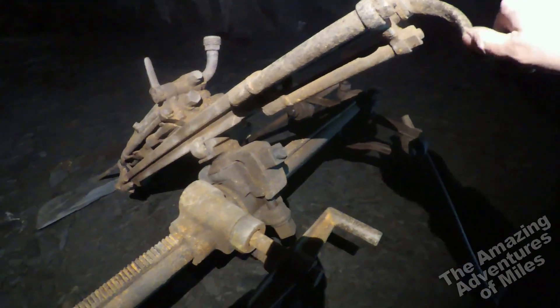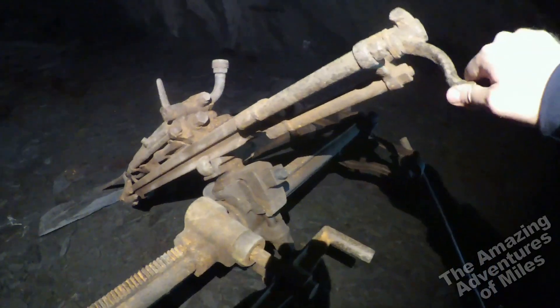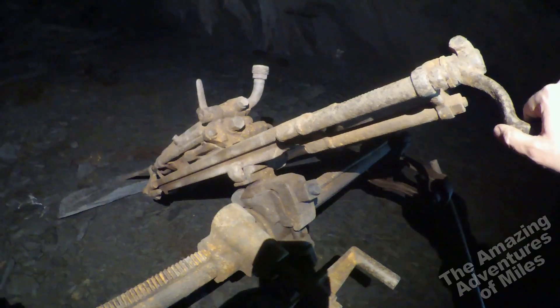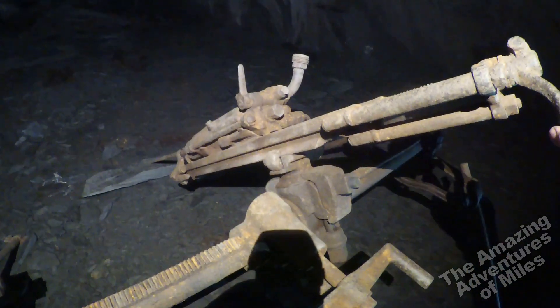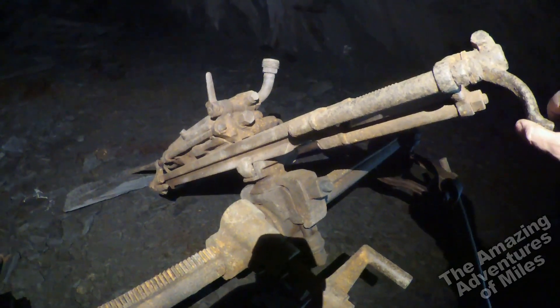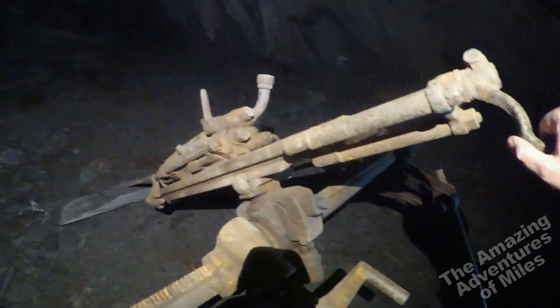The chamber it was originally in was in quite serious danger of collapse, so an enthusiastic group of cavers came along with some big spanners and lots of penetrating oil, dismantled it into carryable parts, and moved it quite a long way through the mine to a much safer location so it wouldn't get squashed under a few thousand tons of roof fall. Hats off to them for doing that. There's very few of these left now because they would have taken them away at the end of the mine's working life — but this particular one they seem to have forgotten about.